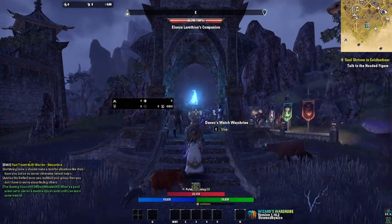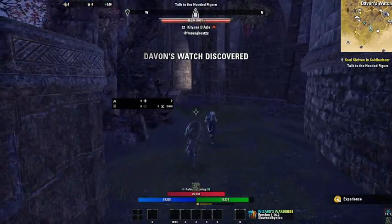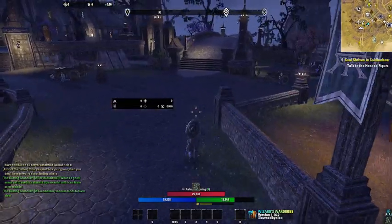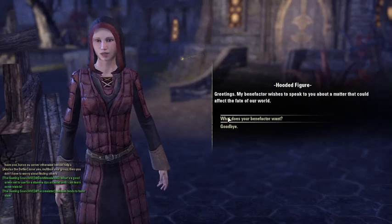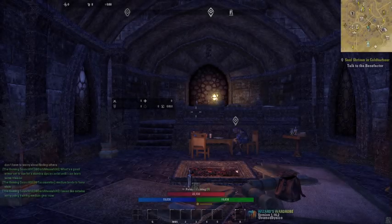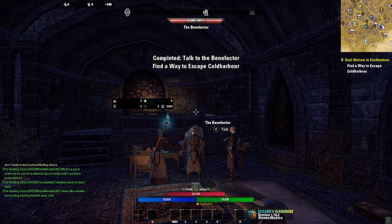I'm gonna pause real quick. Now I'm back — I had to go get myself some water. Now that I'm here, I'm gonna go inside the city and go talk to that lady. It wants me to come in the city, right over here where that blue marker is. You guys will have a compass. Depending on which area you're in — Glenumbra or wherever else — you're gonna have a different place to go to.